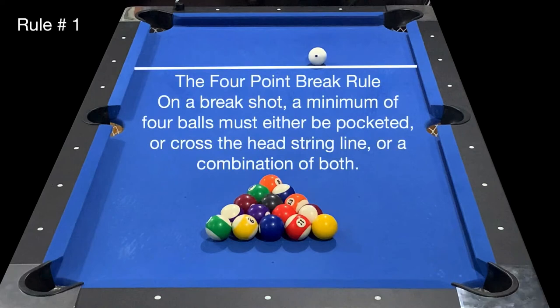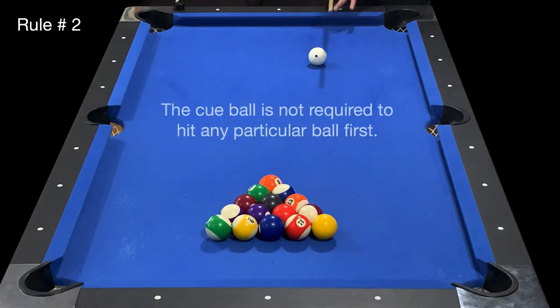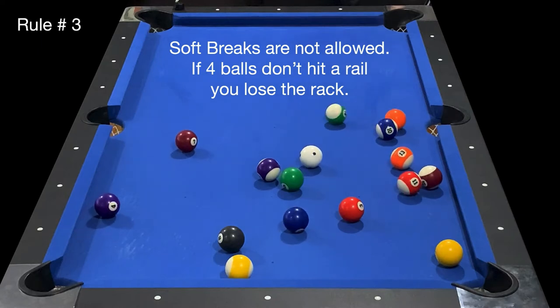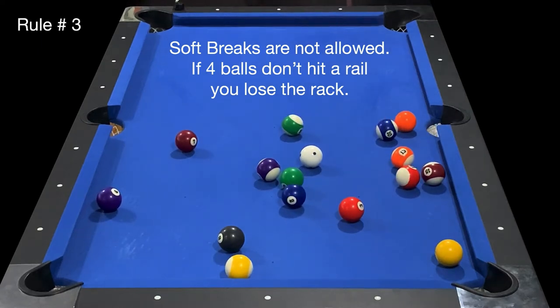The four point break rule: on a break shot, a minimum of four balls must either be pocketed or cross the head string line, or a combination of both. The cue ball is not required to hit any particular ball first. Soft breaks are not allowed — if four balls don't hit a rail, you lose the rack.